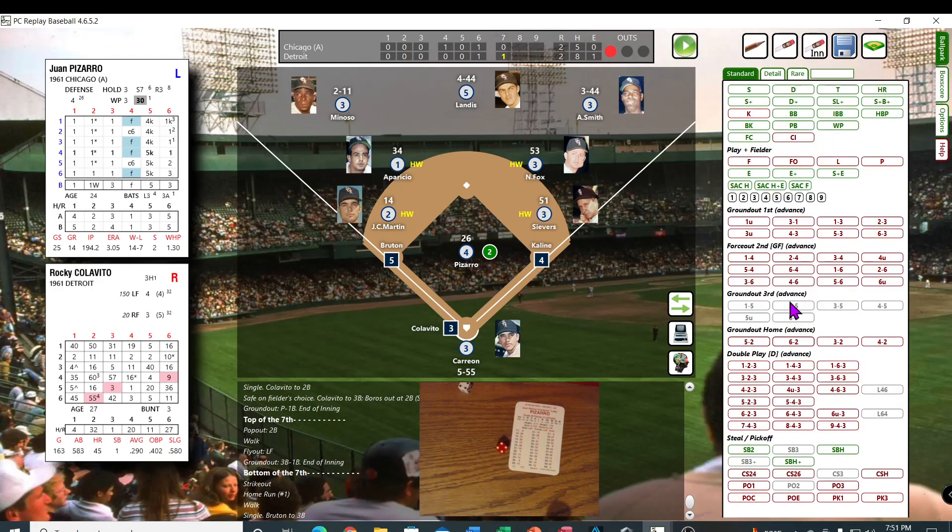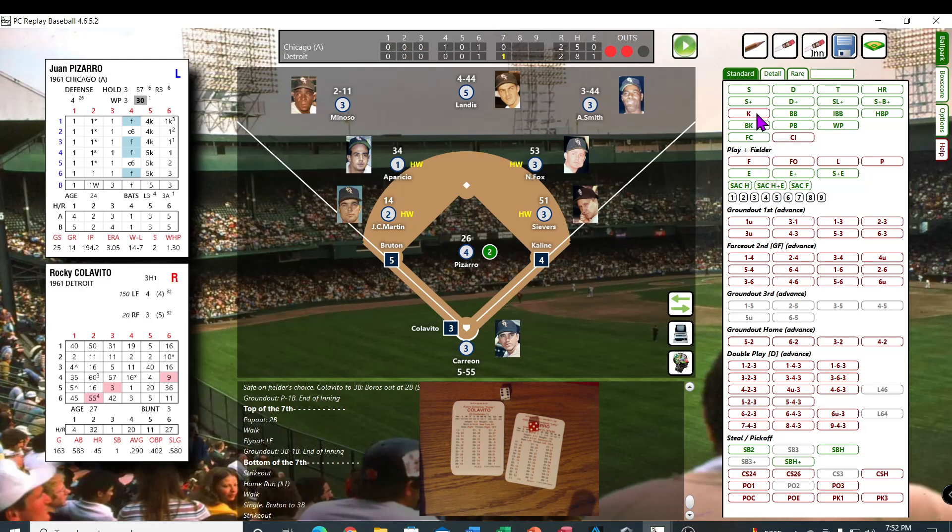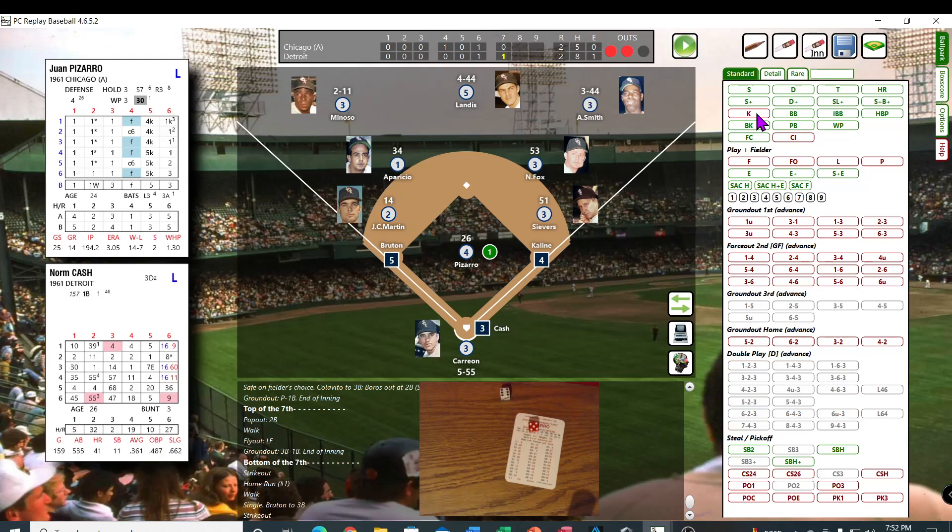Detroit trying to get even for that first game they lost. Colavito — this would be a good time for Rocky to get his eye going. 56, 13 — struck him out. Norm Cash — Pizarro's already done one, so he will not be making another aim. 44 for Cash — he's a 7, first and third, he's a B — it's a fly out to center. Third would have scored if there wasn't two outs.